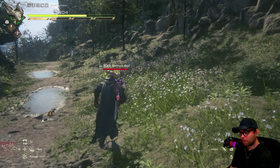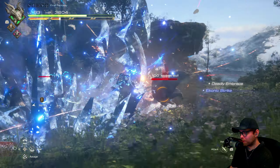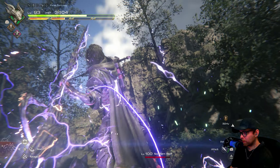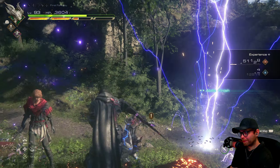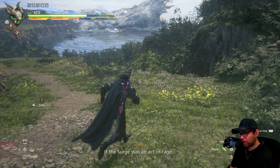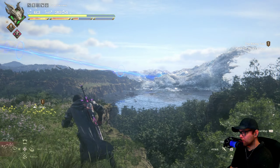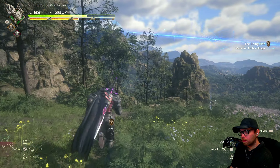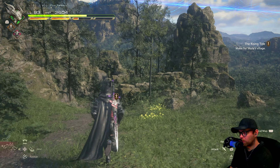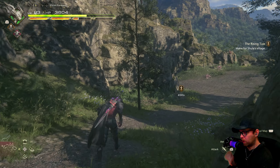I would have loved a battle version of that music. I still use Gouge — it builds up the multiplier quite consistently. One wonders what prompted the wave. Actually — was that water frozen by Shiva? Not like Jill-Shiva, but like the Shiva before Jill. It looks pretty frozen to me. I'm not sure.